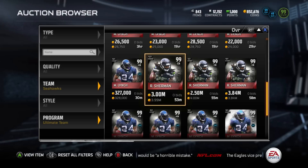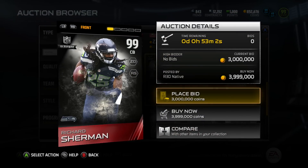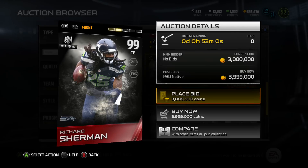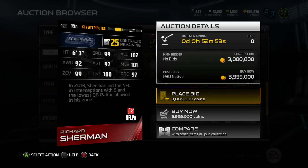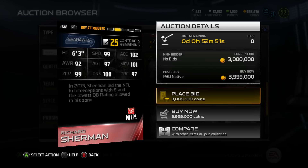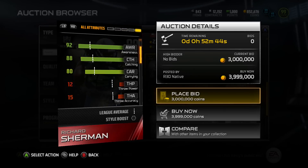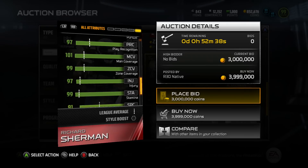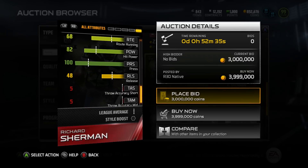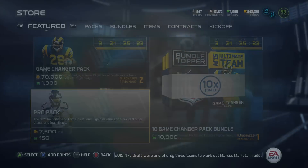There is a new Ultimate Team Richard Sherman, 99 overall on the auction block. I believe this is a possible bundle topper for the Game Changer packs, and this is going to be one of the Ultimate Legend Team items we're going to see over the weekend — 99 speed, 102 Excel, 101 man coverage with 100 press and 99 zone. Richard Sherman is 6'3" and he's an amazing corner. He's got 88 catching, which is decent. He's going to have 82 hit power, so he's definitely an amazing cornerback, but I like to have a lot of hit power on my team. If you guys want to see me get Richard Sherman, smack that like button and let me know in the comments.